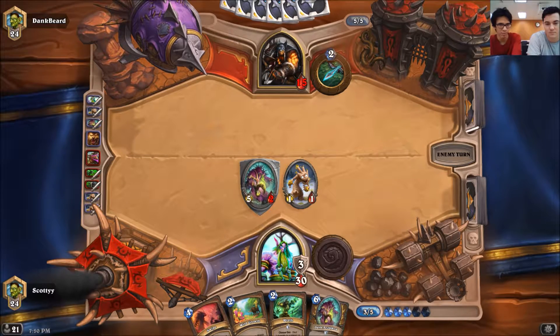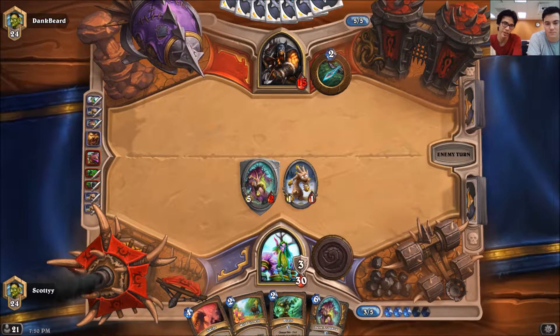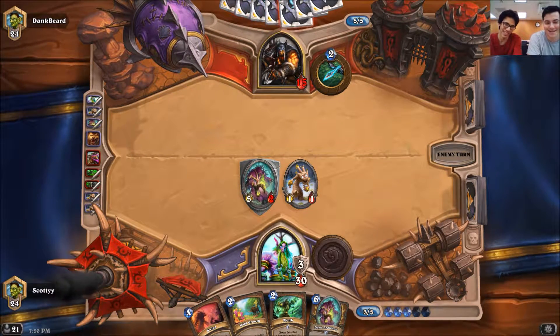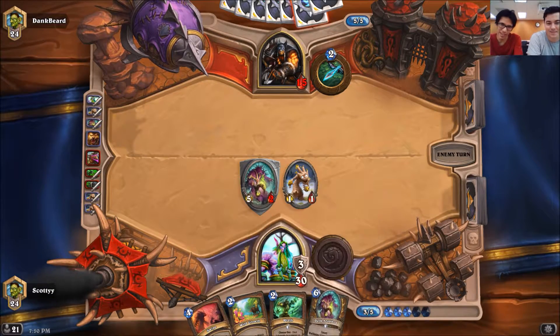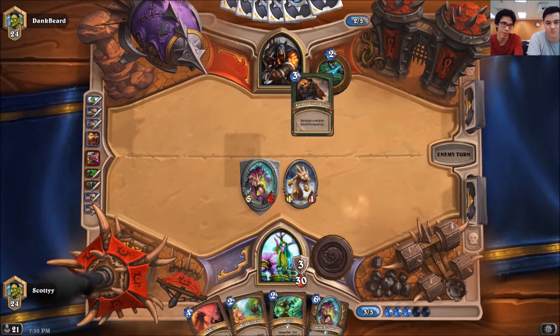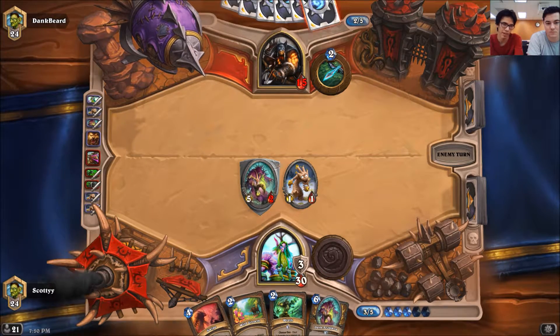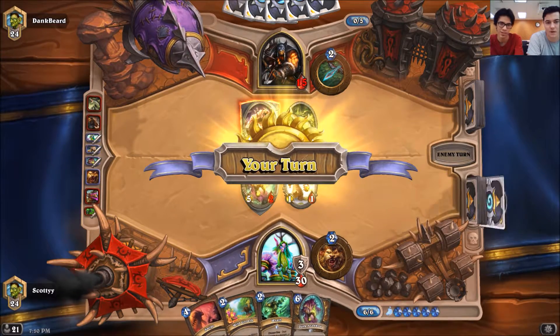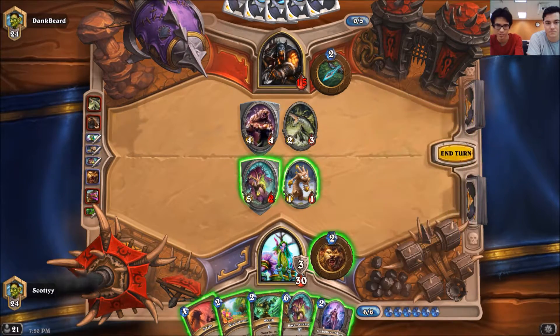Since we didn't play Wild Growth on that turn — if we had played it then, we would have 6 mana right now, so we could play the Dark Arakoa. But now we only have C'Thun, which is a 10 mana card, and we can pretty much play everything else except the 7 mana card. But we already have a 6 mana card in hand, so the fact that we miss out on it doesn't really matter.